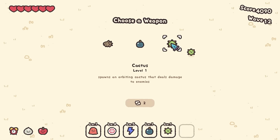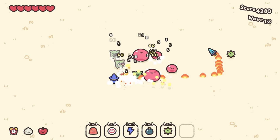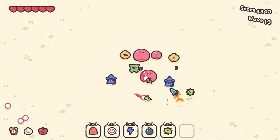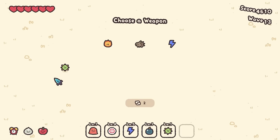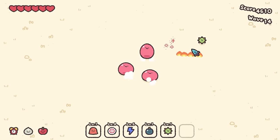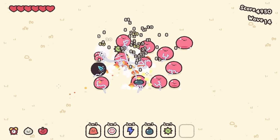Spawns an orbiting cactus that deals damage to enemies — that could actually be fun, because then I don't necessarily have to touch enemies sometimes. I could just let the cactus sneak in there. The cactus takes all the risks and I just laugh. Lightning bolts jump to more nearby enemies — I don't know how far these level ups could go, but I hope a long time.